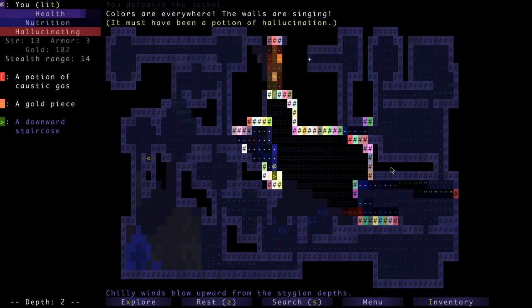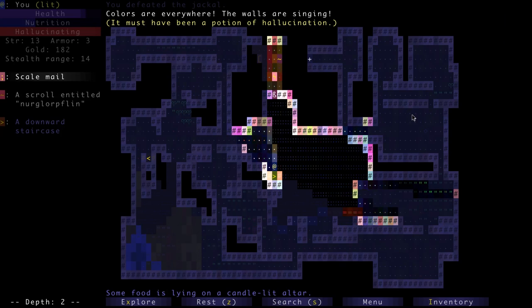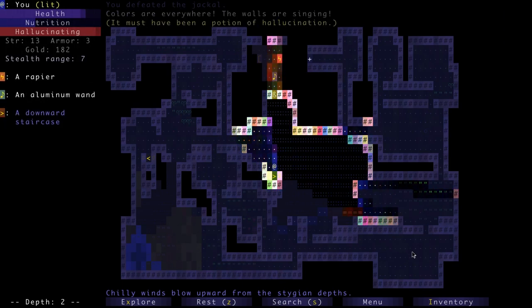Hallucination works very differently in this game compared to Caverns. In Caverns it makes you see things that aren't there — you actually see fake monsters you can query. In Brogue, anything you see looks like something different. You can see items fluctuating — we know that's a flail but right now it looks like an emerald ring, and the emerald ring looks like food. Same with monsters — you can't tell what you're facing. We might want to just ride this out.